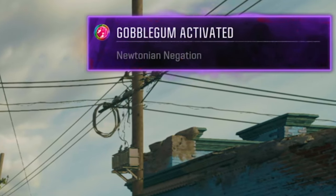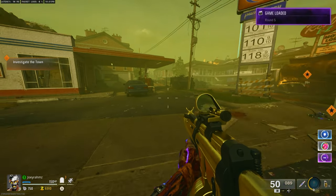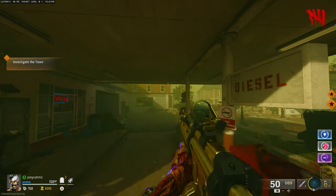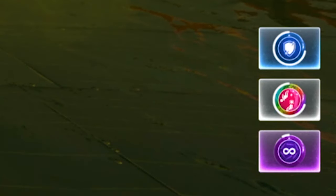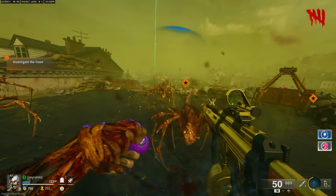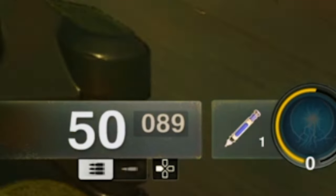Now we're back in the game. As you can see in the top right, all my Gobblegums have been activated. As they're going to run out — each one has a different time, so you'll do each one at different stages — all you need to do is spam the button you use to pop them on the keyboard. As it's about to finish, spam the button to activate it. And now it's popped it again — it's worked because I just retook it. I've got unlimited ammo for the entire game.